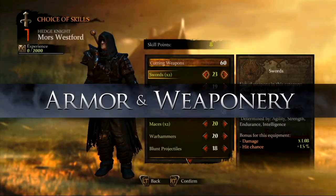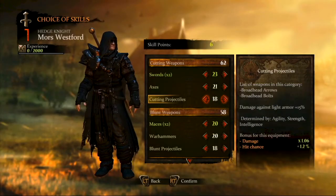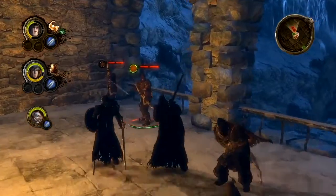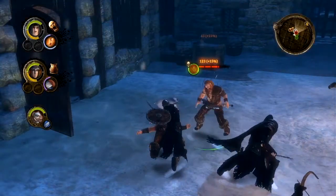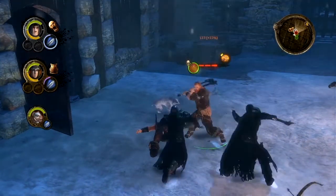These different classes will determine the weapons and armor that Moors and Alistair can use. A hedge knight may use cumbersome two-handed weapons in sweeping attacks, while a landed knight will fight best with his sword and shield combination.